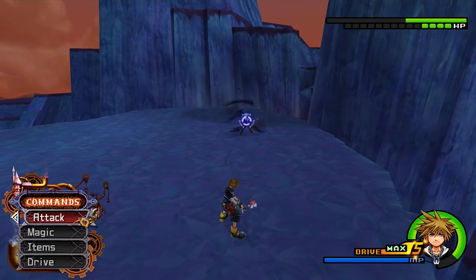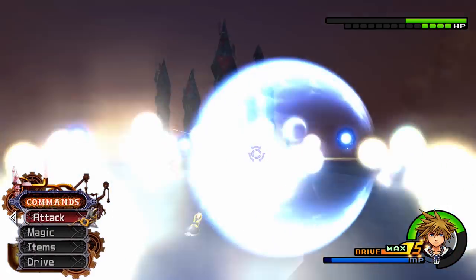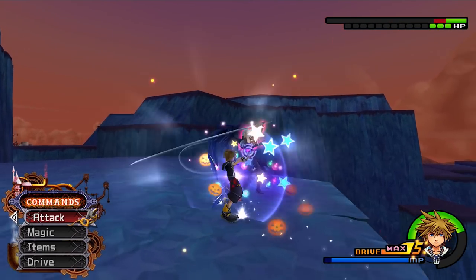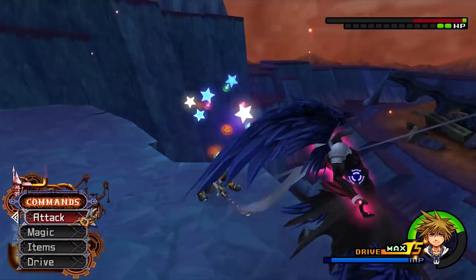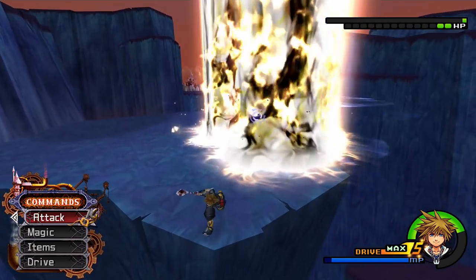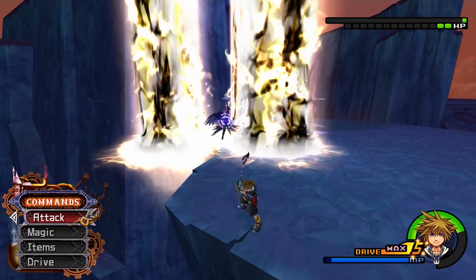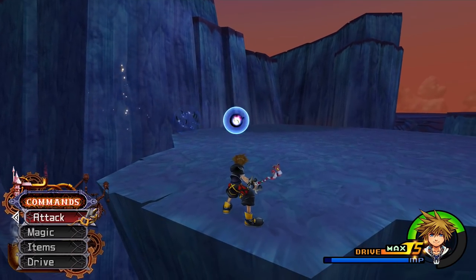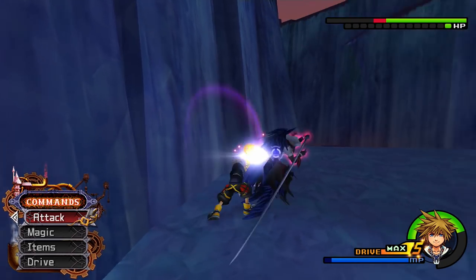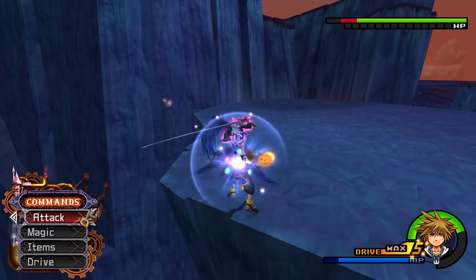He is now going to power up into his beautiful purple form. We want to go back to that lip I was just telling you about. Luckily, we were able to use Reflega to block that without needing the reaction command. We want to keep him here as long as possible because he's actually not going to go anywhere — this is perfect positioning. He's showing off one of his moves — probably the easiest move he does. You can glide, run, or quick run out of it. Descend Heartless Angel is his attack that will bring you to one health if you don't interrupt it. All you have to do is hit him once.